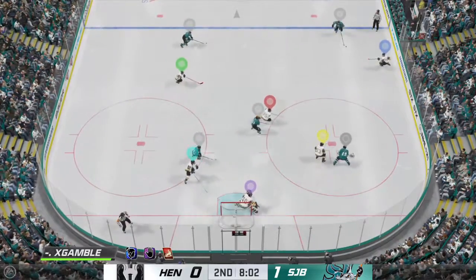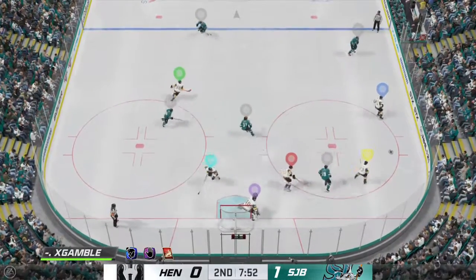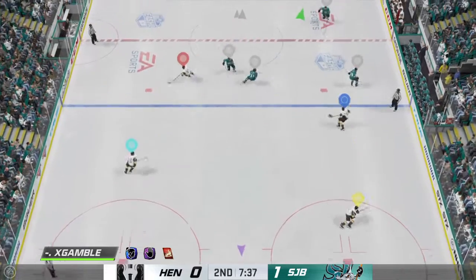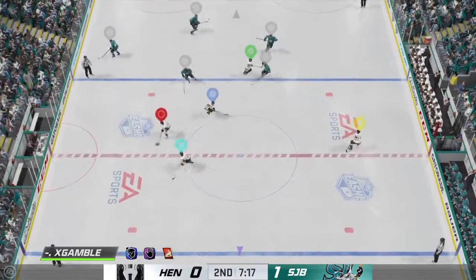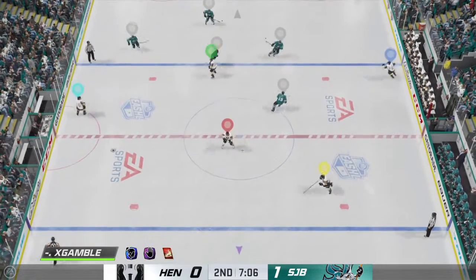Grabs the puck and looks to make something happen. Las Vegas has it behind the cage — can't finish. A blown opportunity. The play is sitting right there, there's a scoring chance to be had — they just don't execute it. Can't connect.